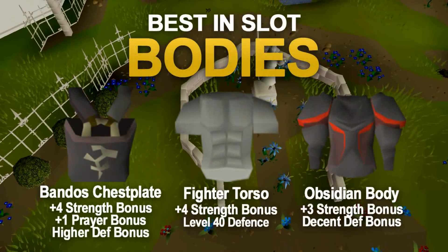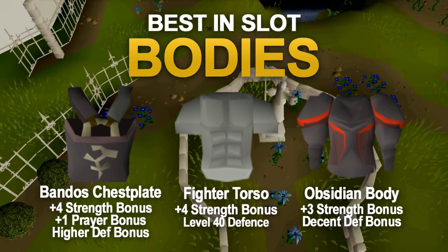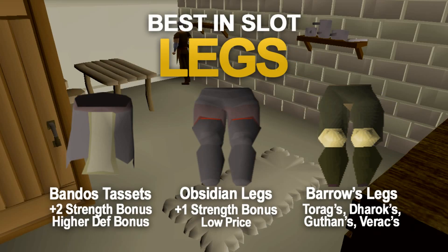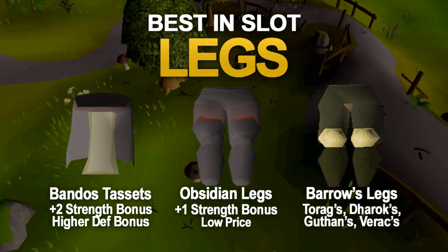For body armor, the highest strength bonus comes from the fighter torso and the bandos chestplate, though the bandos chestplate has a far better defense bonus than the fighter torso. In the leg slot, the only items that give a strength bonus are the bandos tassets and the obsidian plate legs. I highly suggest using the obsidian plate legs and once you can afford it, bandos tassets are your best in slot.